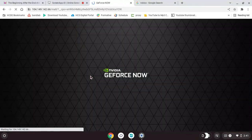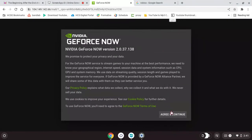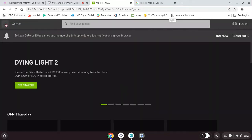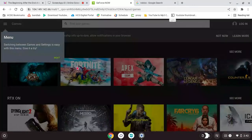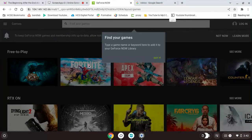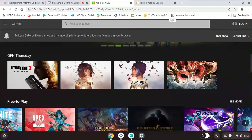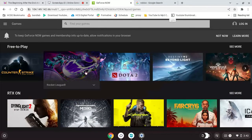You go here, then you agree and continue, then you log in or sign up if you don't have an account. Once you log in, connect to every game account if you want to play Fortnite. There are a lot of games there like Apex, Siege, CS:GO, and there's even Rocket League.